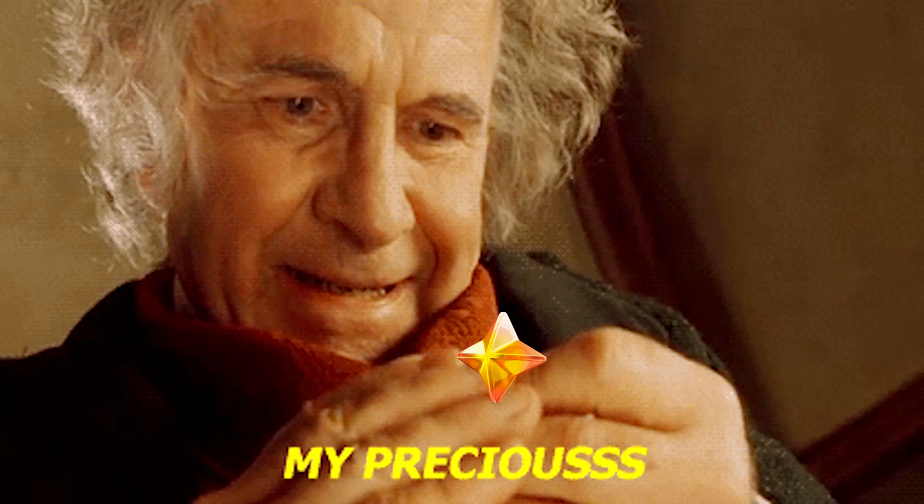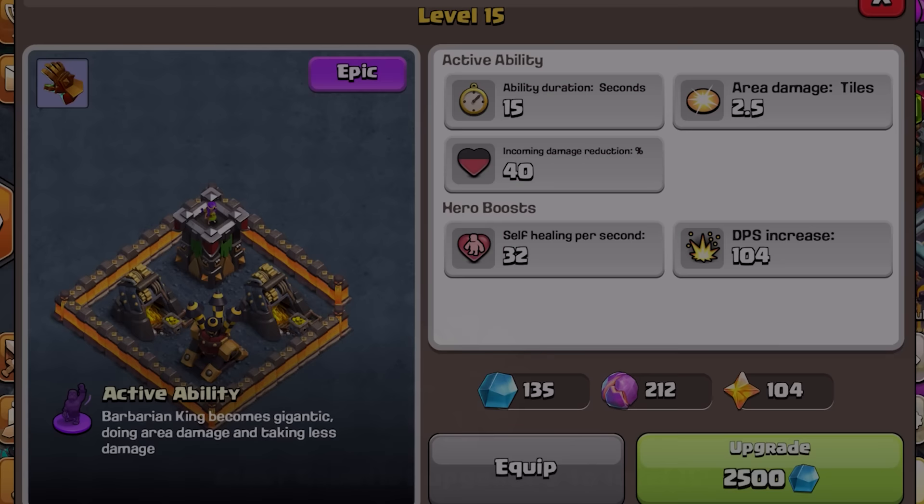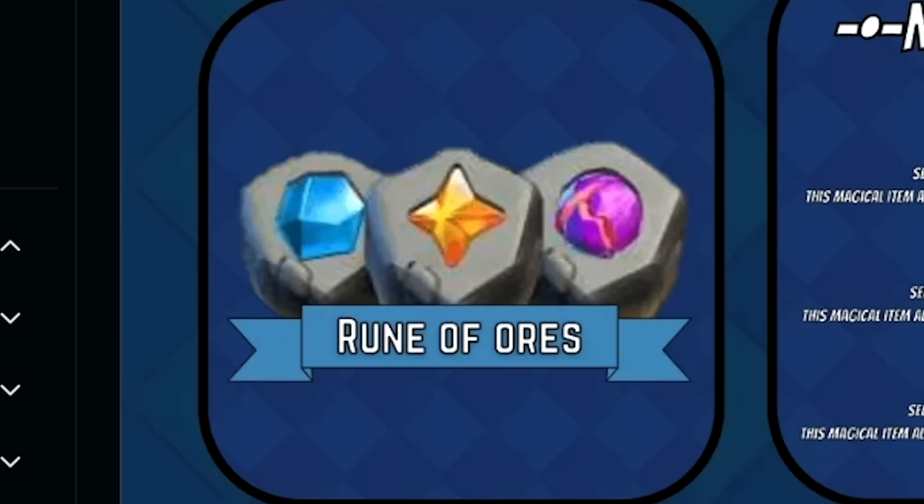So where can we find starry ores — the resource necessary to upgrade epic hero abilities like the Giant Gauntlet? Allow me to introduce to you the Rune of Ore.